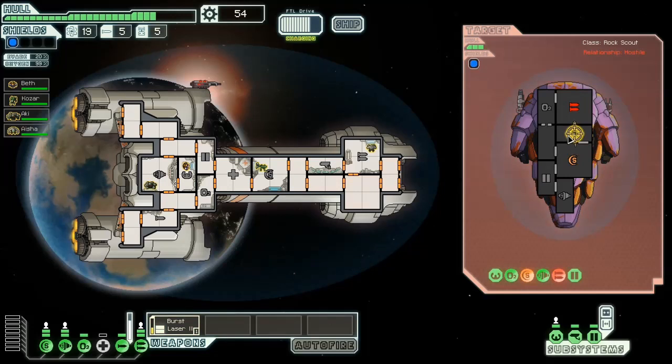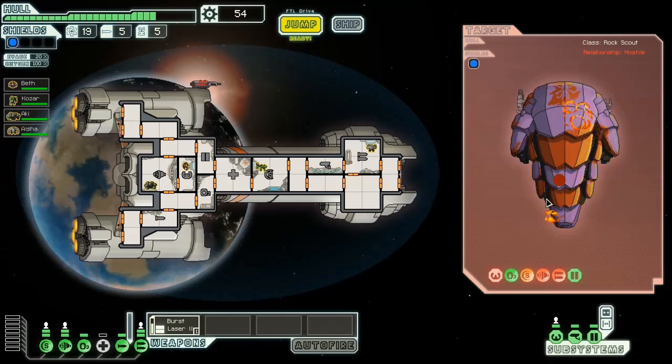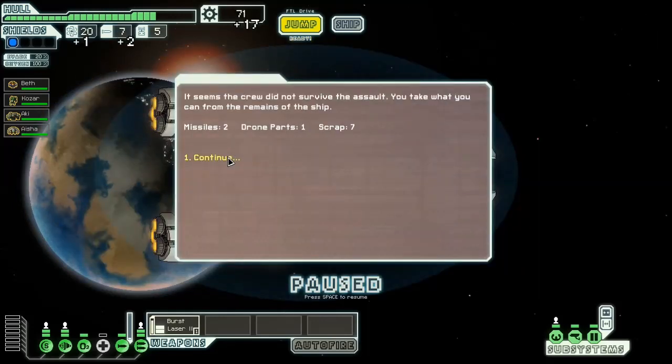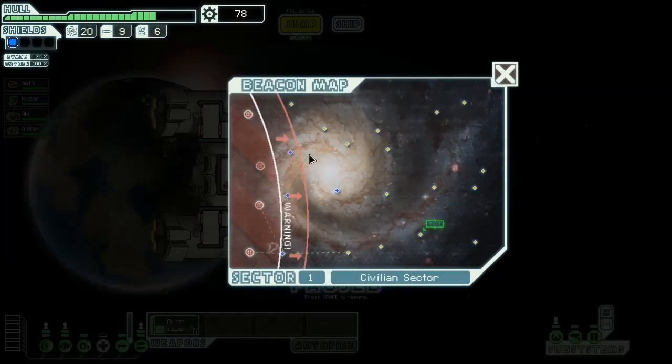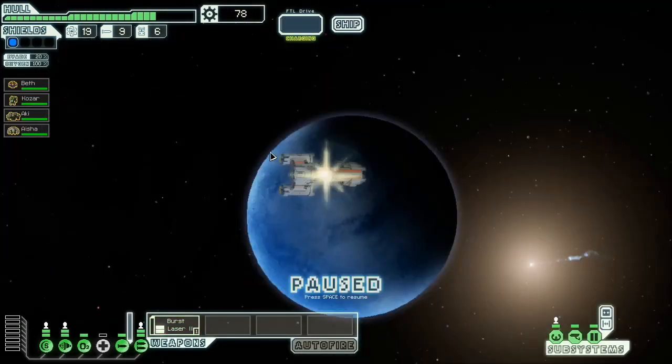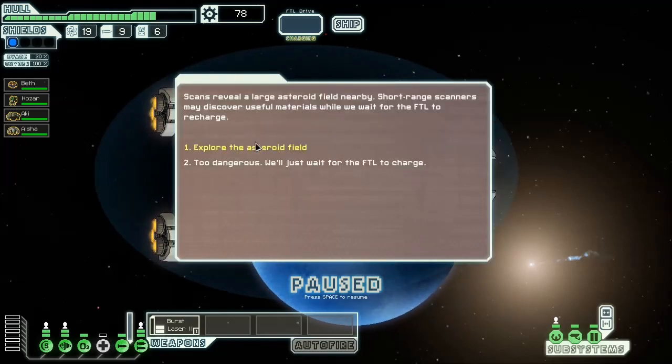It goes to show how long it's been since I've tried or played the ship - it may have actually been at least 20 runs, if not more. The artillery beam actually got a shot off. We have enough scrap to make use of the store that we can no longer reach. So my bad, guys. I'll survive.